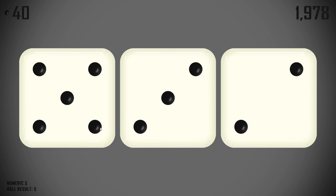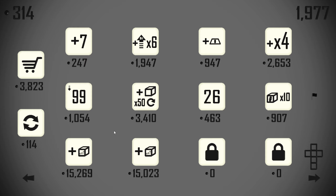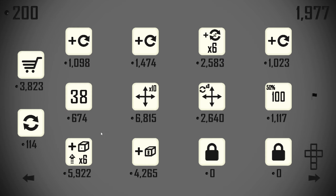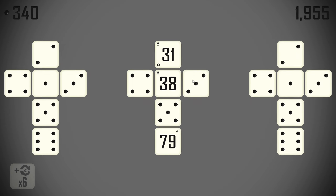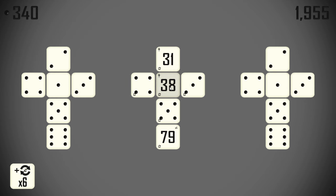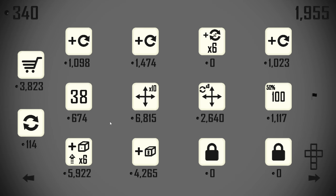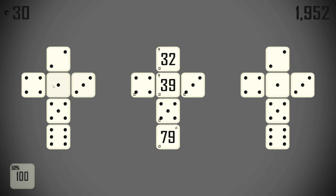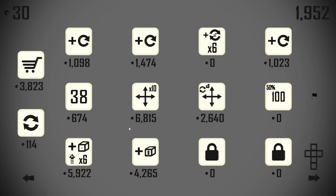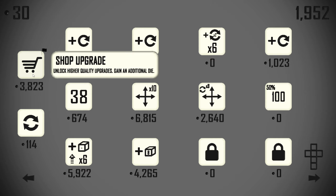Otherwise we can then go up to our next tier of shop and start worrying about finding re-rolls and everything else we're going to need to make all this stuff work. So we'll get this re-rolling in duplicate all over. I'll grab this 50% chance at 100 while I'm looking at it. Then I think we can hop up to our next tier of shop.